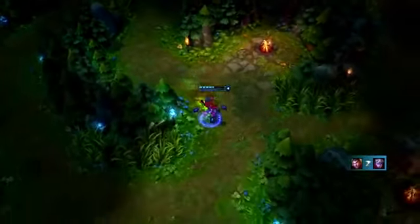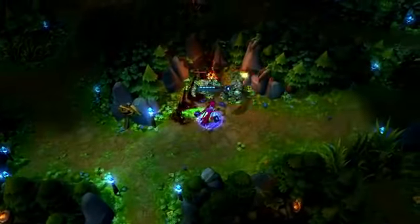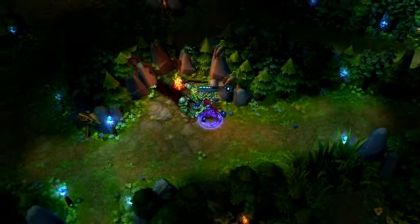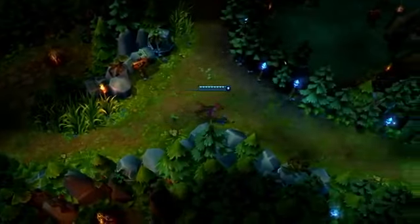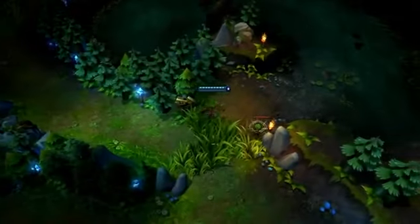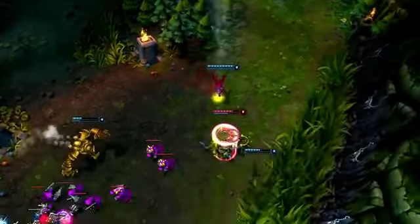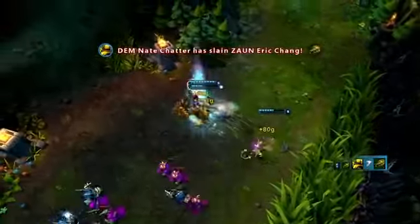When jungling as Evelynn, use Dark Frenzy to get between camps and position yourself such that Hate Spike hits as many monsters as possible. The golems are easy to kill as Evelynn focuses the larger one while moving so that Hate Spike hits both. Once your opponents buy wards, let Shadow Walk kick in well before you get near a lane. Evelynn can walk right past the enemy sight ward undetected, then opens on Twitch with Dark Frenzy and Exhaust, picking up an easy kill with Ravage and Hate Spike before returning to the jungle.